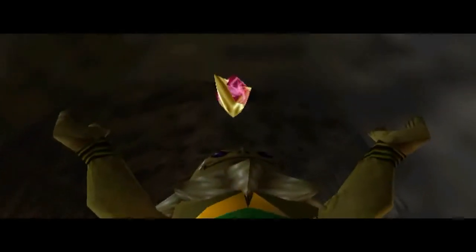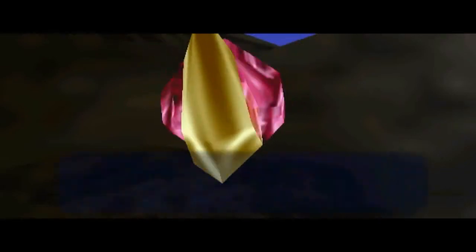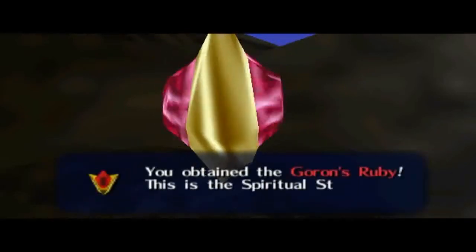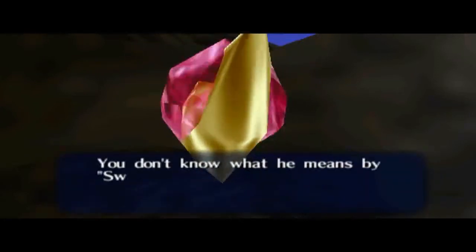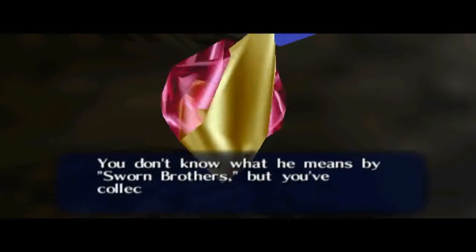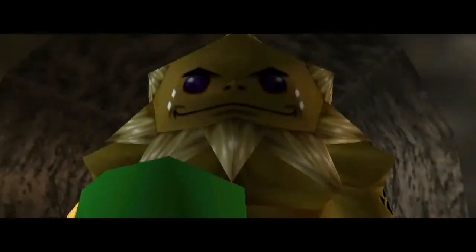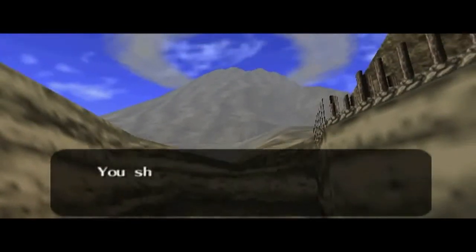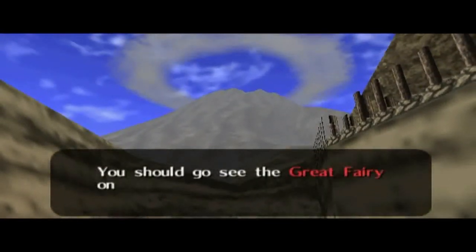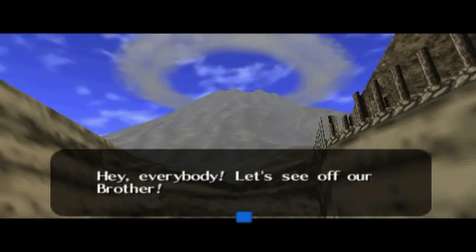Well, this is almost as cool — I don't think it is as cool as the first one, the Kokiri's. The Goron's Ruby. One more to go. You've collected two spiritual stones, you have one more to find. Now let's go get it, brother. You should go see the Great Fairy on top of Death Mountain — she will power you up.